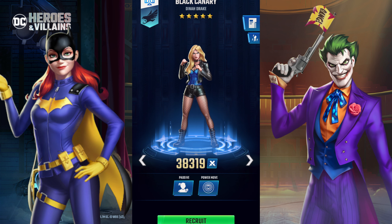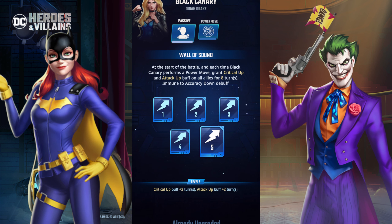So first off we have five-star Dinah Drake, better known as Black Canary. She is an amplifier character. Her passive is called Wall of Sound: at the start of battle and each time Black Canary performs her power move, she grants the critical up buff and attack up buff to allies for eight turns, and immunity to accuracy down debuffs. Those are max stats by the way, not starting stats.